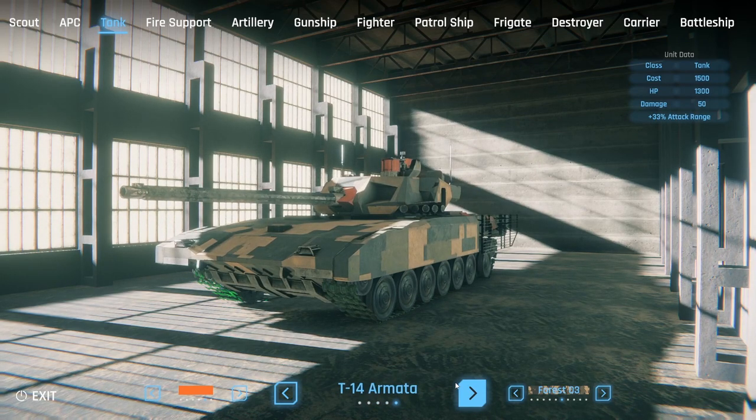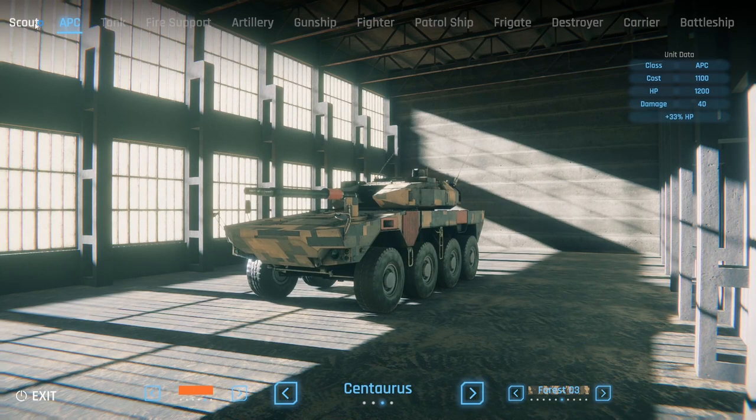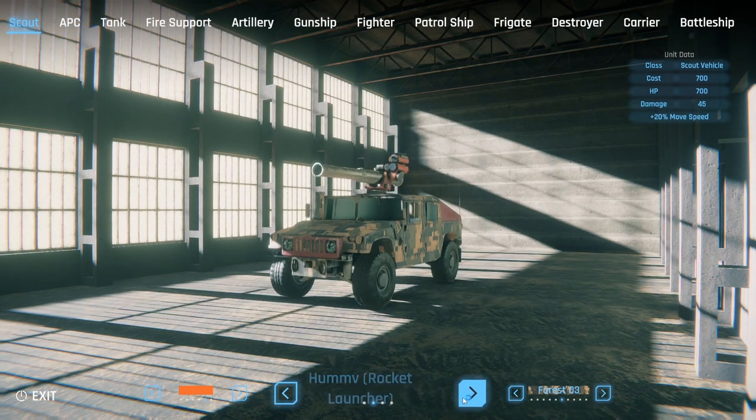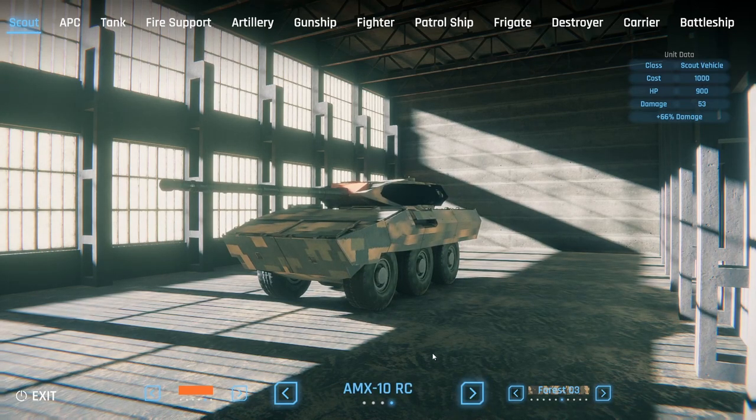We've got Leopard 2A6s and a T-14 Armata — interesting. No infantry visible here, but there are VABs, Strykers, and an AMX-10 RC, which almost looks more like a tank than an armored car. And of course, different camos are available for it as well.